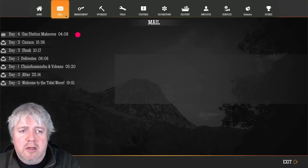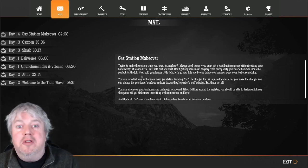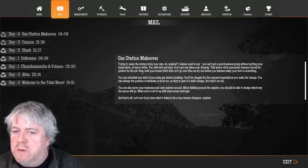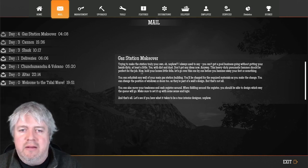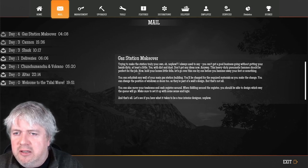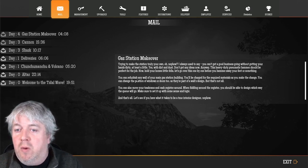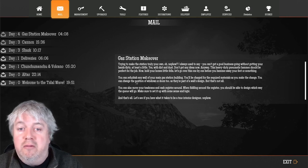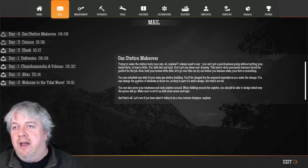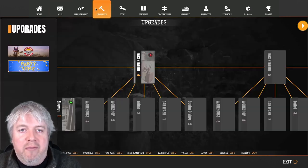We've got new mail — it's from Uncle again about making the station your own. He says: 'Hey nephew, you can't get a good business going without getting your hands dirty — literally with dirt and dust. This heavily dusted pneumatic hammer should be perfect for the job. Hold your horses — with the hammer you can refurbish any of the walls.' Oh yes, this is brilliant! This is one of the DLC features for the main game. We've got the pneumatic hammer — do we actually have it though?